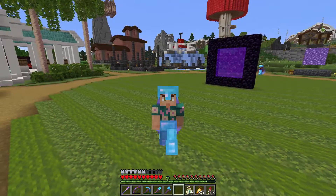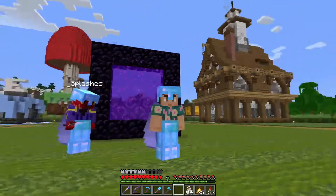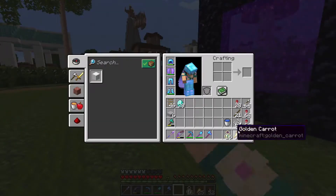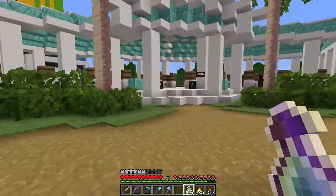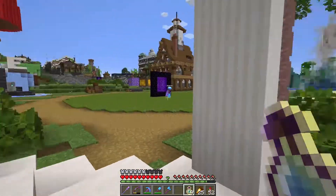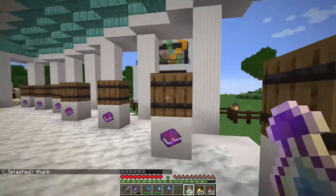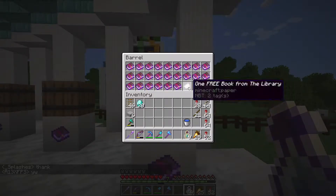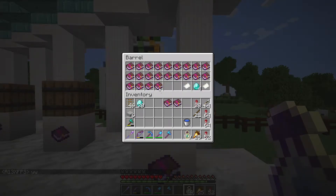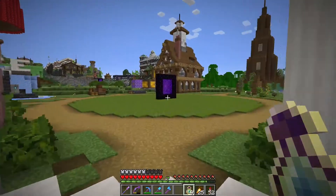Now safe again, Alex teleports to the shopping district. Splash messaged in the Discord saying they needed string, so Alex drops off two stacks and enchants Splash — because he's a wizard. Over at the bookshop, he purchases five mending books at four diamonds each to use as payment for Death Dealer.